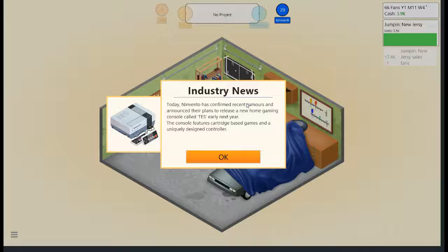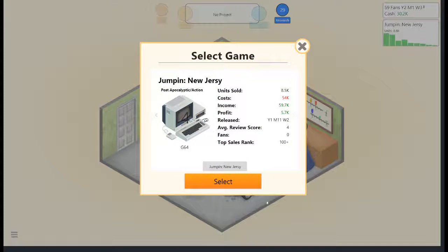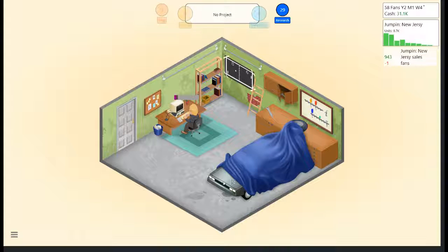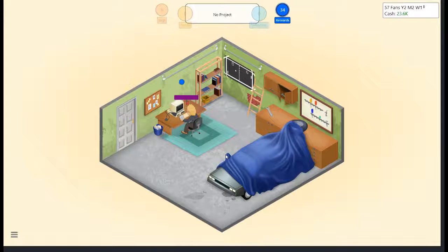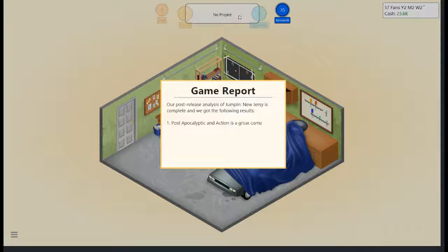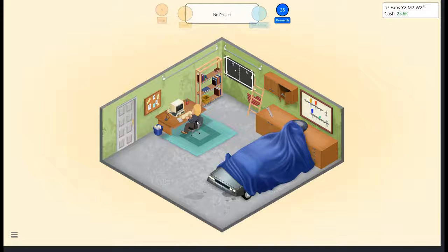Nevento has confirmed recent rumors and announced plans to release a new gaming system called the Teston. The console features cartridge-based games and a unique design controller. We've lost fans — generate the game report. We're still upset but: sold eight thousand copies, sixty-one thousand in sales. Post-apocalyptic music is a great combination; story/quests seem not to be important in this. Platform/genre: G64 action — good.